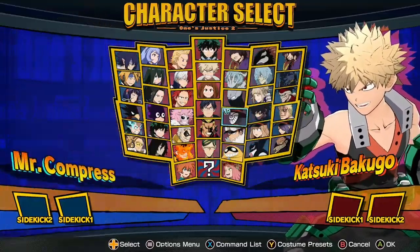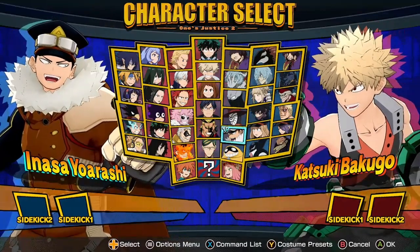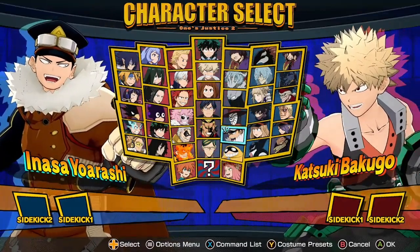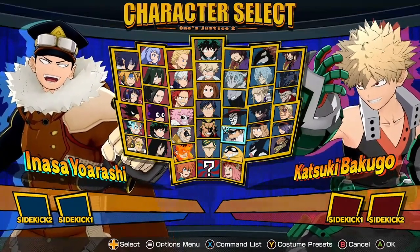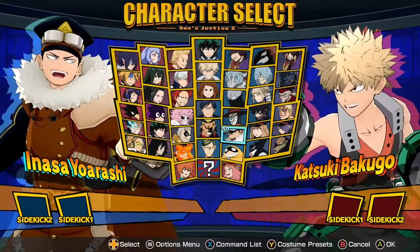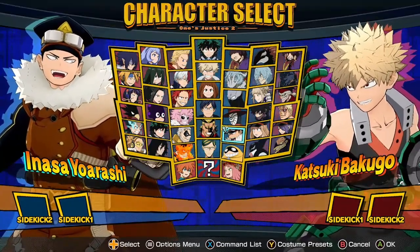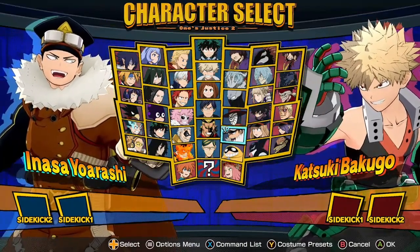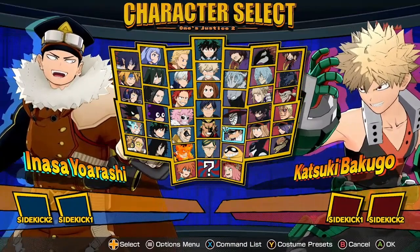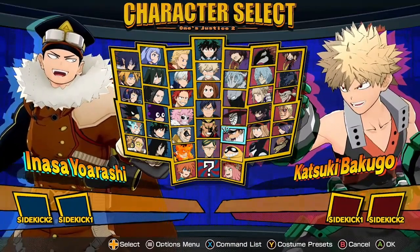Inasa just got a bunch of changes to what builds certain amounts of meter. For example, his target combo gives him more plus ultra gauge now, but his tilt quirk 2 gives him less. His counter attack gives him more, and something else gives him less. Just weird changes to how he builds meter — nothing balance-wise.